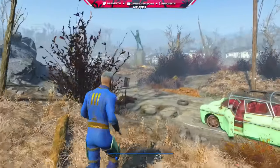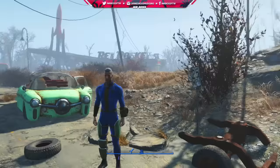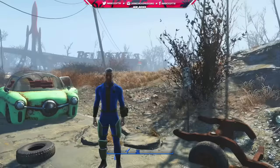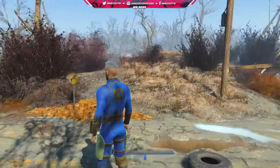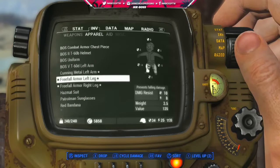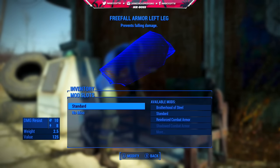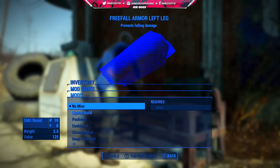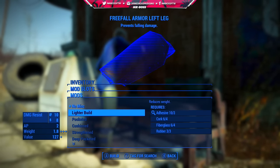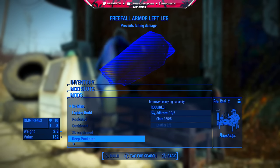This is really awesome. You can see on my character right now, I think it's the right leg that actually has more to it, so it looks physically more impressive on the right leg than it does the left. That would obviously explain the higher value and the higher weight. It looks pretty cool — it's a very simple piece of armor. There are also a few mods you can do to this to make it a little better if you want, like making it lighter, more pocketed, or cushioned.